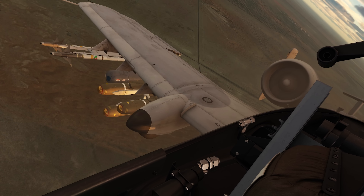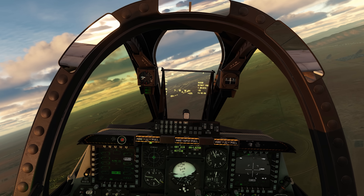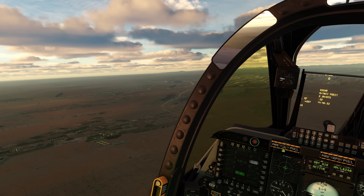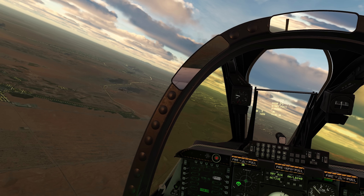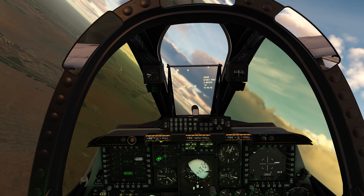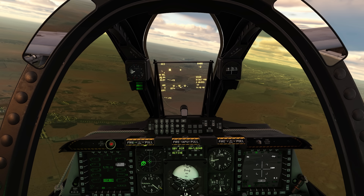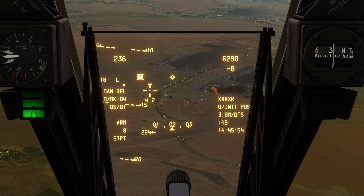Hey guys, welcome back to another video. Today we are in the A-10 Warthog as many of you can see. We won't be doing a lot of air-to-air today. We're going to be focusing on air-to-ground, which is of course new for me. Look down there - we got troops in contact with a lot of small arms fire. We are in support of coalition forces entering the city here in Iraq, and our objective is to provide air support.